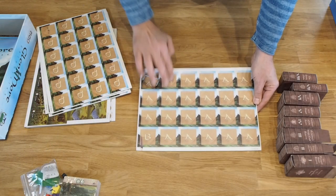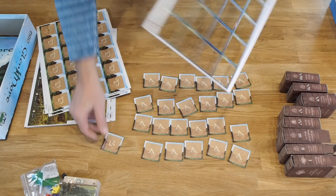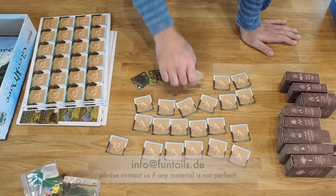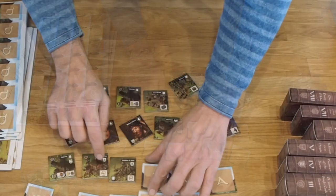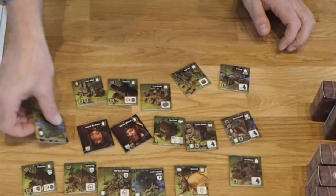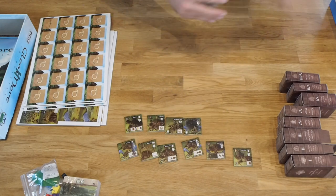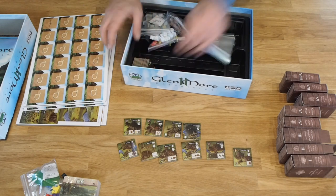We start by punching out all the A tiles. If you have any material that is not perfect, let us know and we will send you a replacement — in some games that happens. Looking at the front sides, all the tiles that don't have a chronicle symbol belong to the base game and are all A stack. You can put these into the box where it says ABCD and tuck them away.